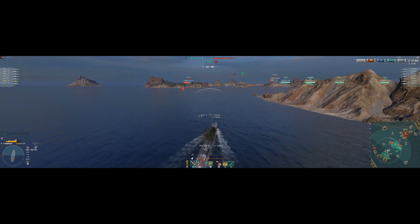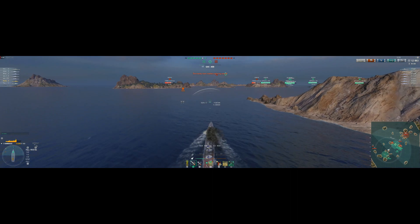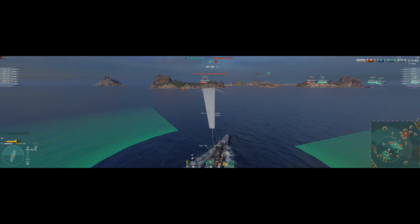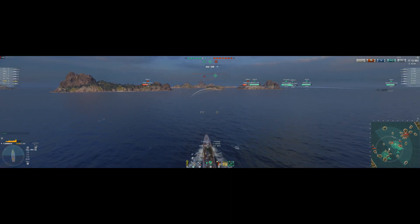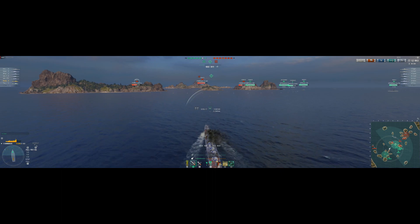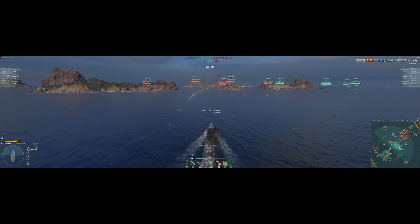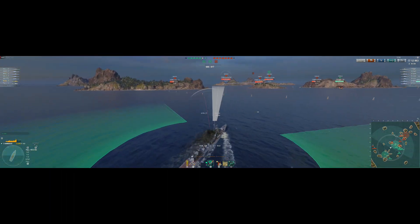As I'm closing on B cap and we're chatting, I'll cycle my torpedoes on different targets just to see if they're moving forward or backwards using Radio Location — a nice little tip you can feed back to your team. Our Kremlin is in B cap and a little stressed with a lot coming his way. I'm letting him know the Moskva is moving forward or backward, same with the Kremlin on the other side of that island. Then a Yamato and another Moskva are rushing in too — things are getting real tight, real fast.